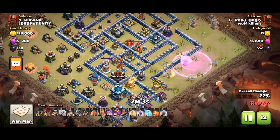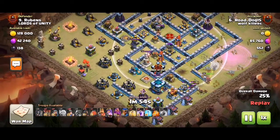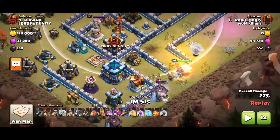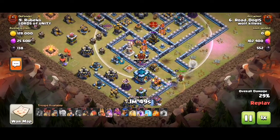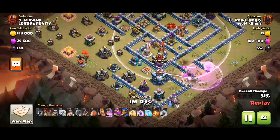Thanks for showing that. When using wall breakers, you always use one wall breaker first to test for a small bomb, and then send the rest in. Oh, that miner is still going strong — that's cool.